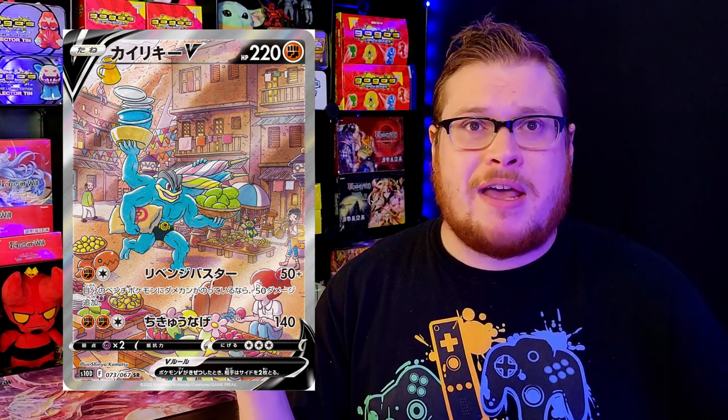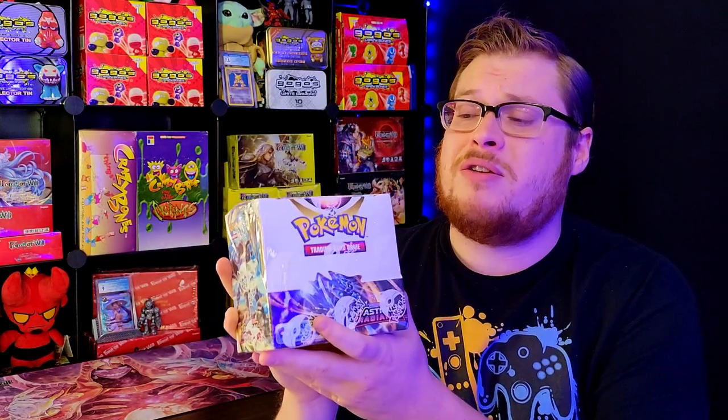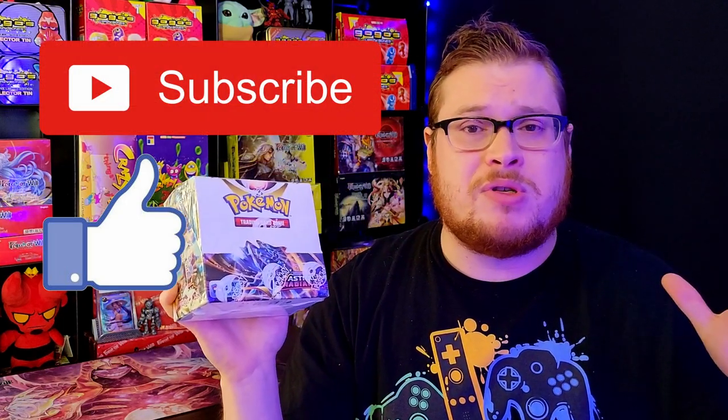They've also got a ton of amazing alternate arts, including a Machamp alternate art that we gotta go for — it looked amazing from the spoilers and now it's like one of the highest price cards in the set. There's Dialga, there's Palkia — all those alternate arts are amazing to look for. I have a whole collection of full art trainers that I go for, so this is stocked full of nice goodies. Make sure to leave a like and subscribe for more unboxings and booster crackings every week.